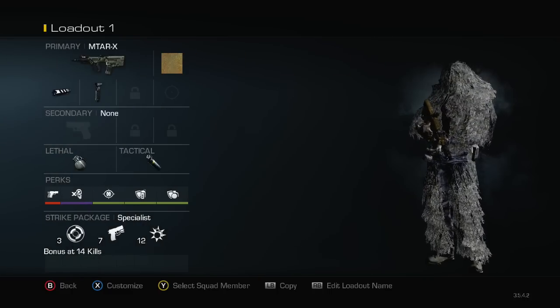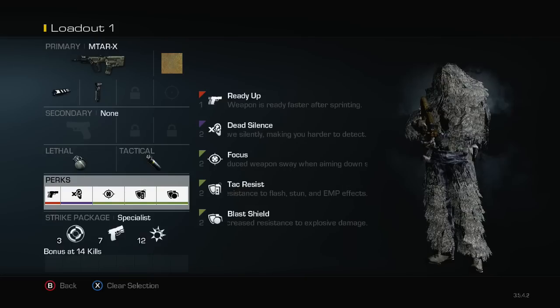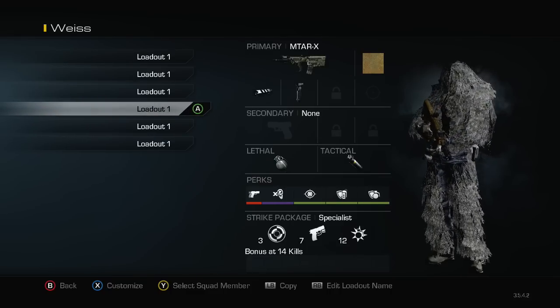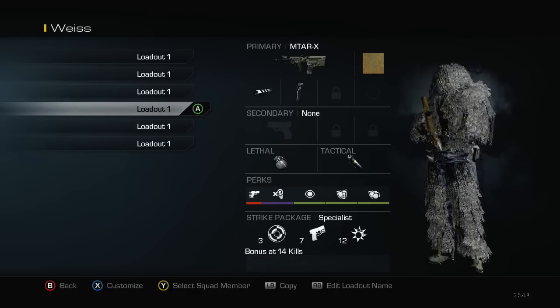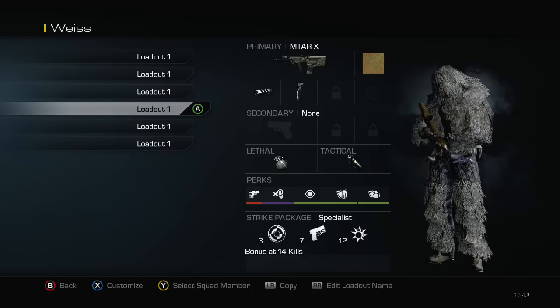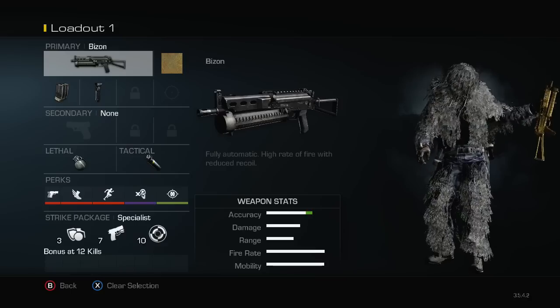Then I have this MTAR class — this is with ready up. First I have the grip and muzzle brake, nade and stun. I have ready up, dead silence, focus, and don't get naded or stunned. This is more like the jump-on-flag class. You get on flags, playing more of a role for your team. Towards the end of the game when you really need to get on that flag, I'll switch to this class, hop right on, and have no worries.